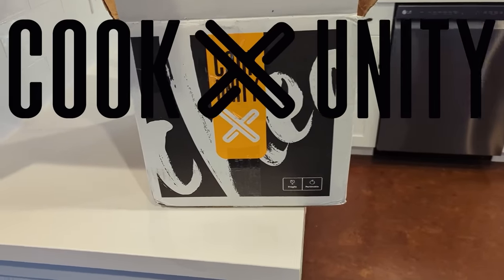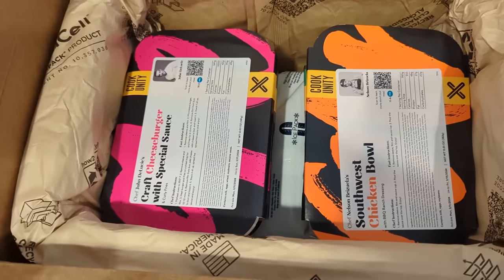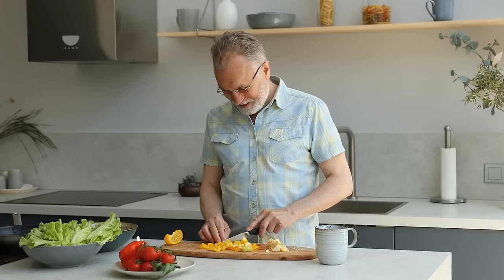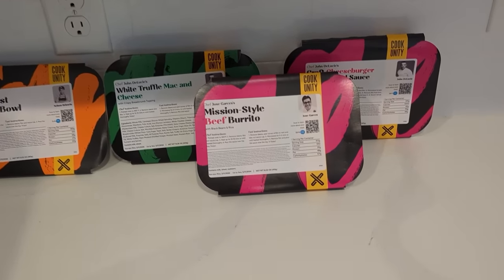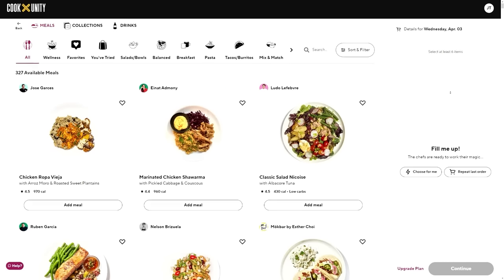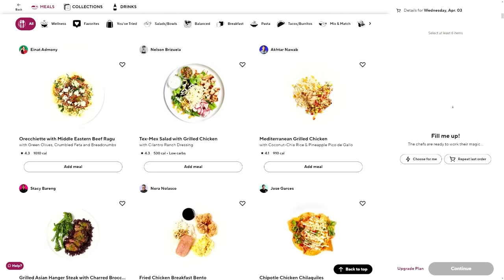Today's video is sponsored by CookUnity. CookUnity is the first chef-to-you meal delivery service platform, delivering freshly prepared, pre-selected meals right to your door weekly — perfect for grandsons and grandfathers alike. CookUnity connects a diverse group of talented chefs that cook delicious, inventive meals fresh every day in regional micro-kitchens, not warehouse production facilities. Meals are delivered fully cooked, so all you have to do is heat them up. No more cleanup or meal planning. CookUnity chefs offer up a wide range of meals with over seven different dietary preferences, including vegan, paleo, and gluten-free options.